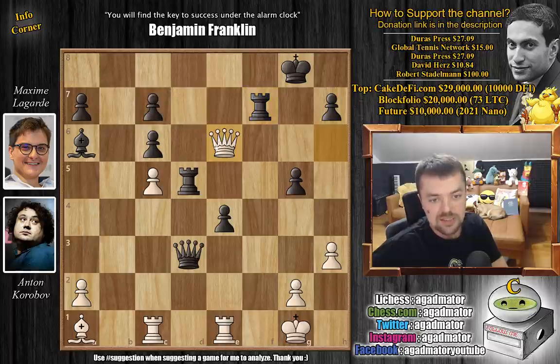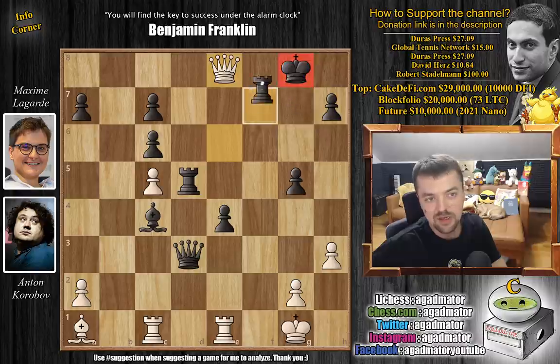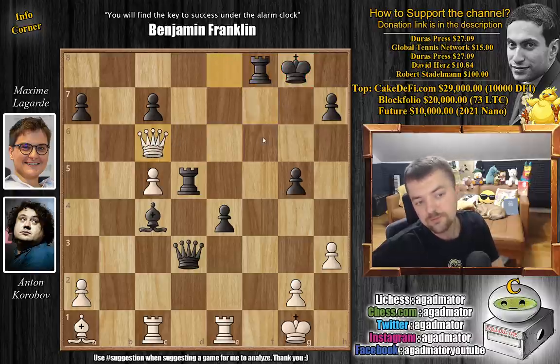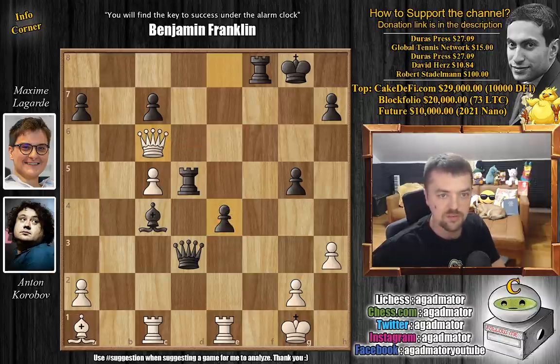So queen to e6 was played, but now bishop to c4 — threatening some nasty discoveries. The position is still winning for white, but you have to play it very precisely. You have to play queen to e8 check. After the rook blocks, you can't go to g7 — we pick up here. There really aren't any threats for black. You're going to deliver queen to e6 check, then pick up the e4 pawn. It looks a little crazy, but it is completely winning for white.